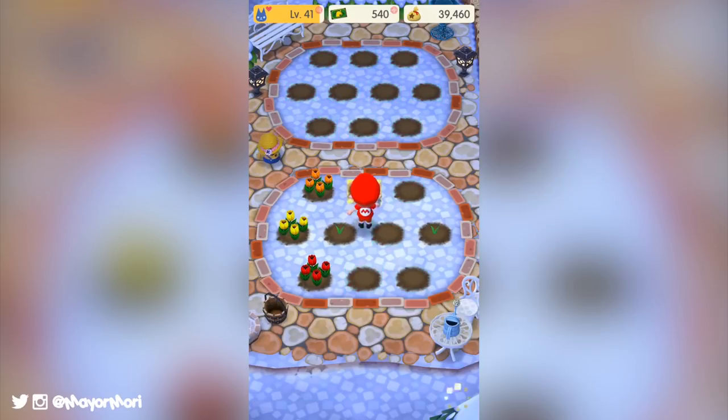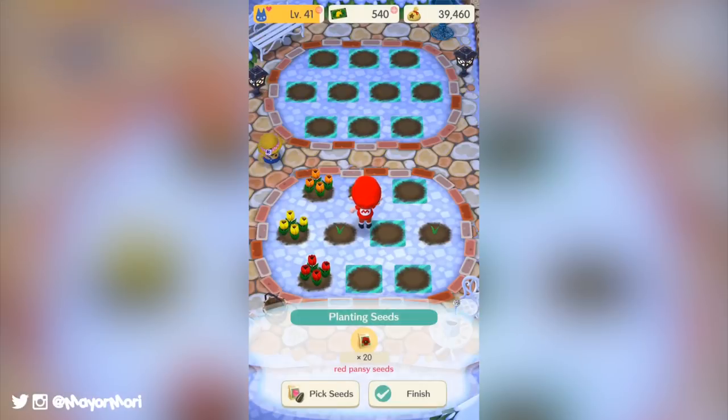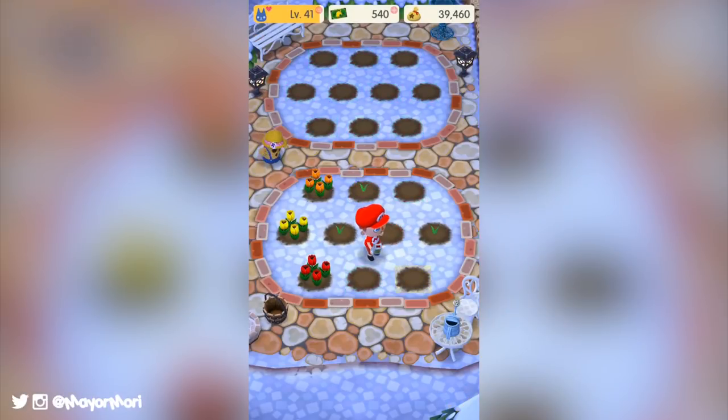So that's pretty much it for the garden area. I suggest planting as much as you can, farm as often as you can, and visit as many friends as you can. Earn those rewards and let's see who can grow the rarest flower.